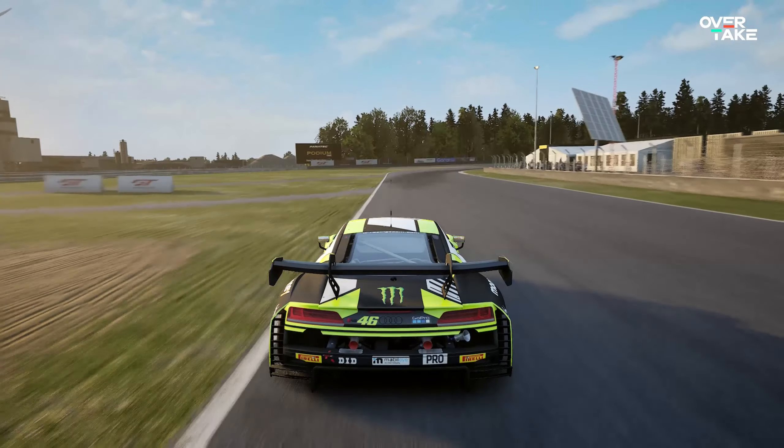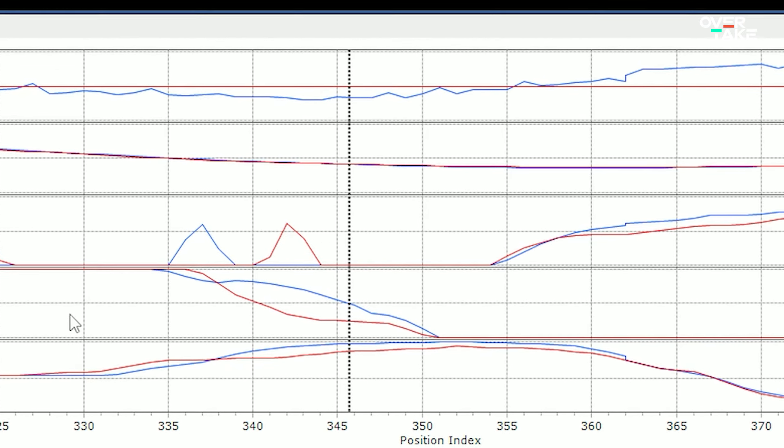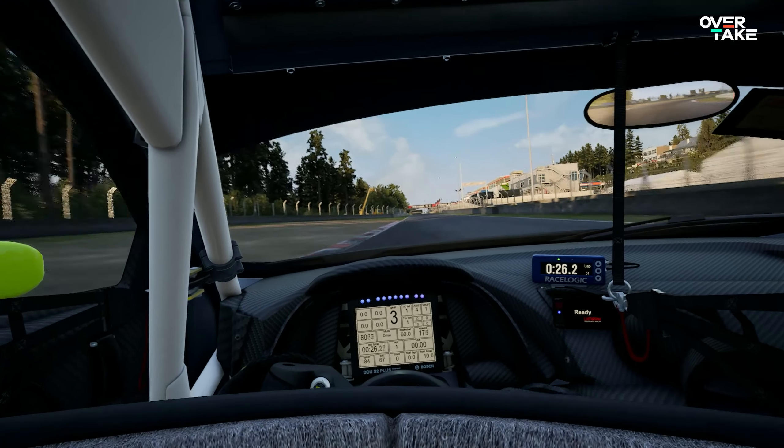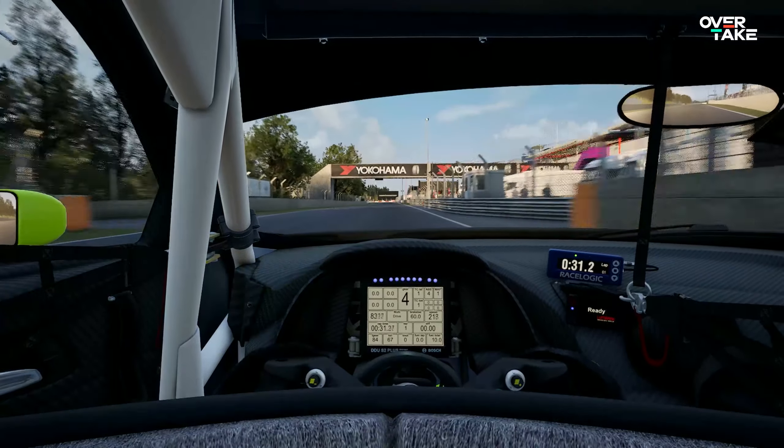Those squiggly lines show you exactly where you're braking, how smoothly you can operate the throttle, and give you indicators on what to fine-tune on your setup. I know it looks confusing — nerdy, even — but trust me, nothing beats the straight facts when it comes to becoming a better racing driver.